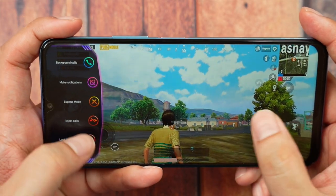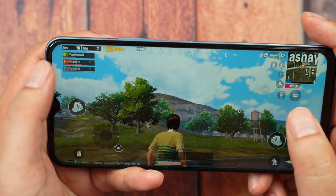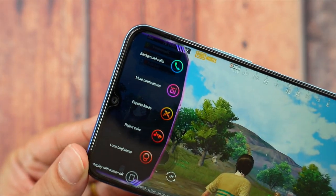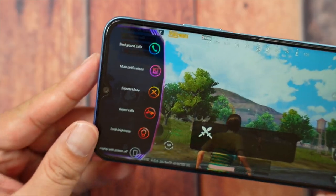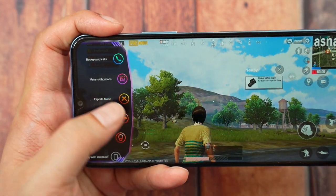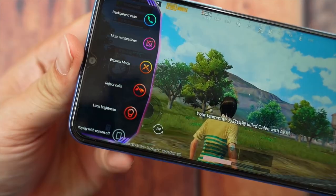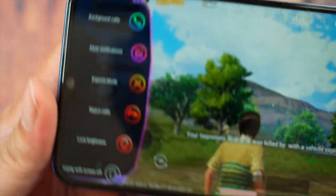By the way, we do have the Ultra Gaming Mode on this phone — it's like the usual game mode on other phones and brands. You can block notifications and calls, turn on eSports mode, and it optimizes the game for better performance. You just swipe left to access that. That is the Ultra Gaming Mode panel. You can even lock the brightness — and that is actually a dial. Pretty neat.